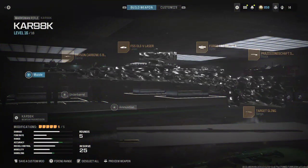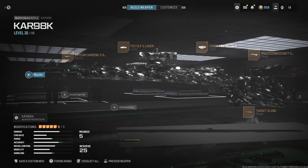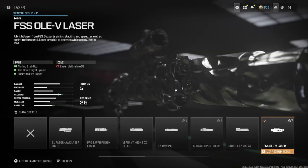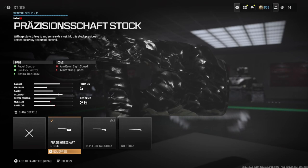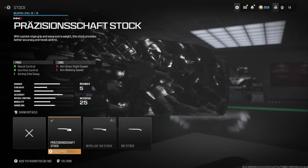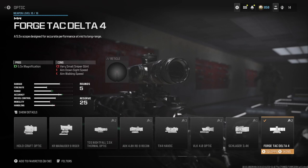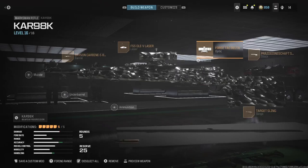Alright, this is my CAR 98 build. I didn't save a gun mod — stupid. I'll be running the Bryson Carbon S barrel for aim down sight speed, the FSS SOL-EV laser, which I love — it's so good. The precision stock for gun kick control and idle sway, it's pretty good. For the target sling we've got the aim down sight speed, and for the optic it's the Forge-TAC Delta Four. You can see I did get Molten Obsidian.